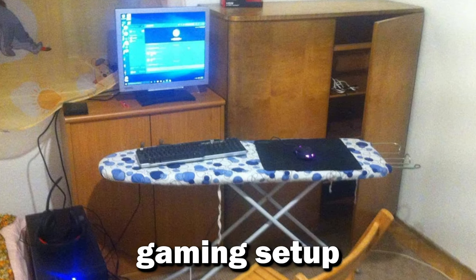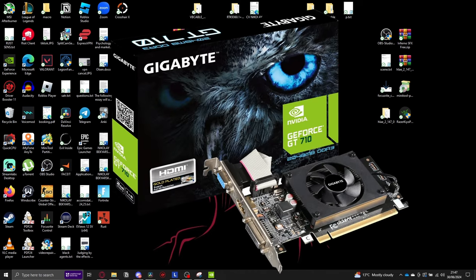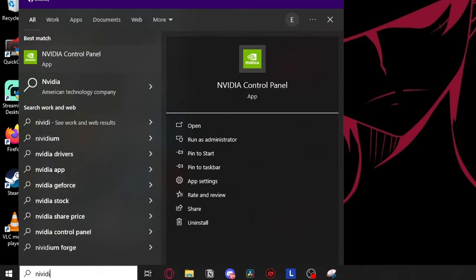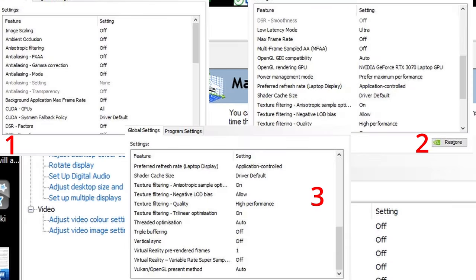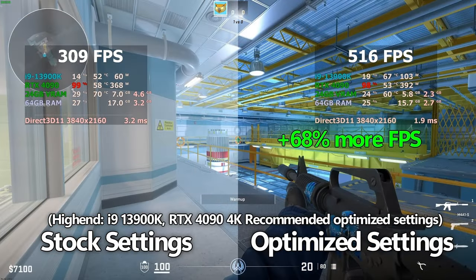If you're still unable to get a very good gaming setup, don't worry because we will now talk about your settings. If you have an Nvidia graphics card, you want to go into your Nvidia control panel, manage 3D settings, and apply all of the settings on the screen. These will help increase your performance and reduce latency in-game.